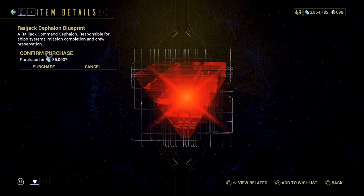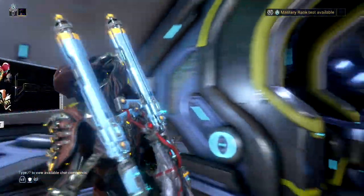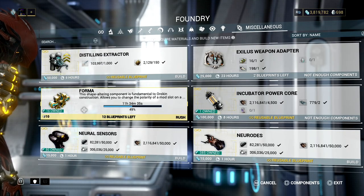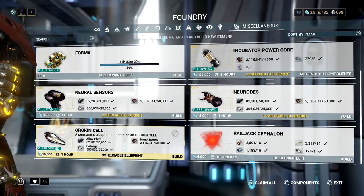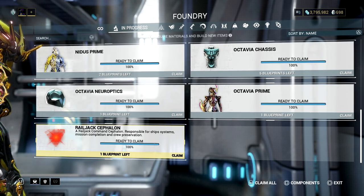I seem to remember this being expensive, but when I looked at the wiki it seems like the cost and time has been reduced. Let's take a look at this — let's come to here, I'm going to assume it's in miscellaneous. Yeah, there we go — Railjack Cephalon. It's going to take me 10 minutes. Let's skip forward. With that complete, let's go ahead and claim it.